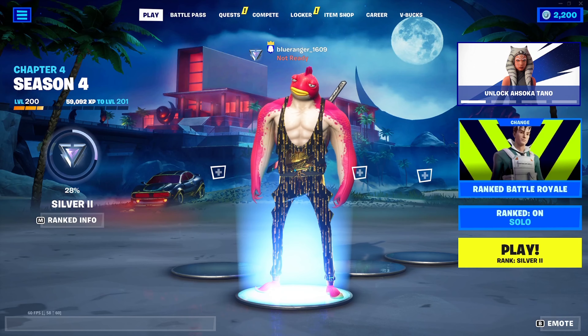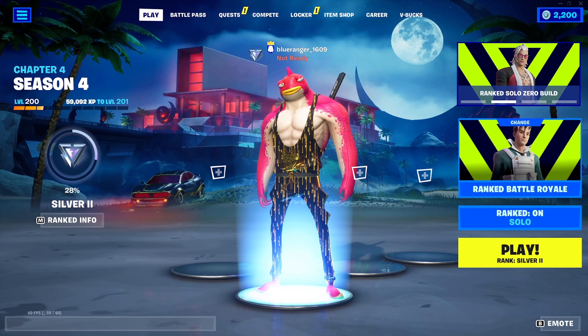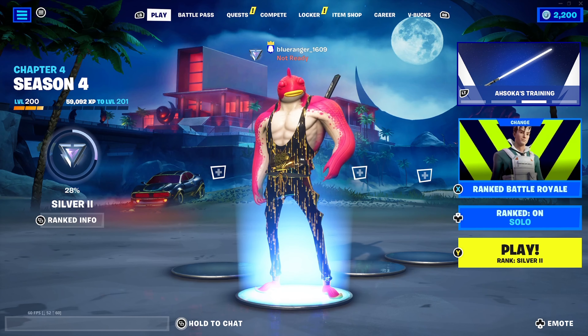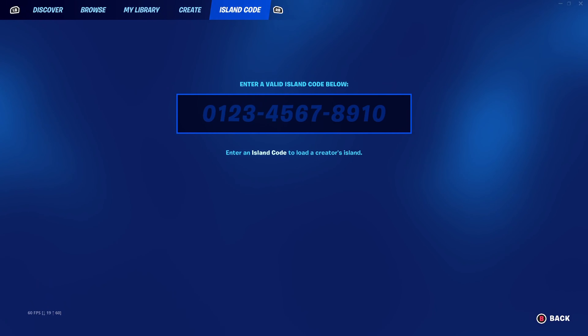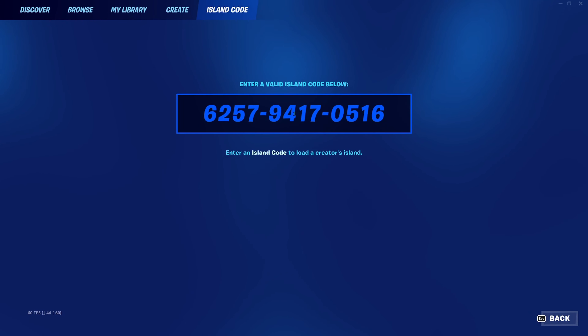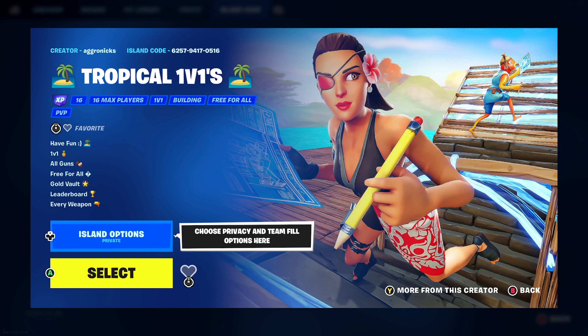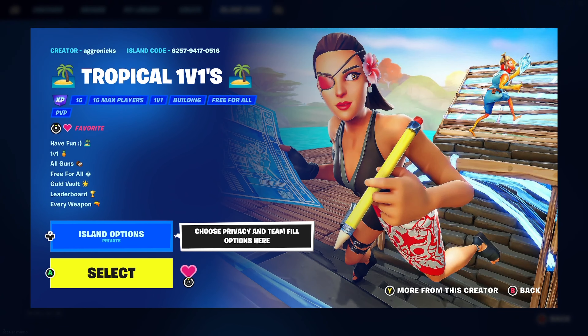Welcome back to my channel. Today I want to show you the new code map for the XP glitch. As usual, we need to go to the island code. The island code is 6257941705161. Then we enter the island code and then we start.